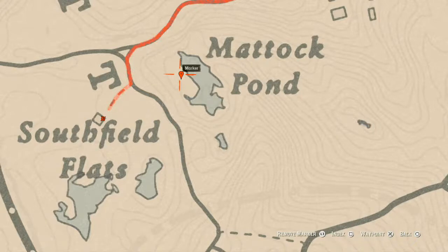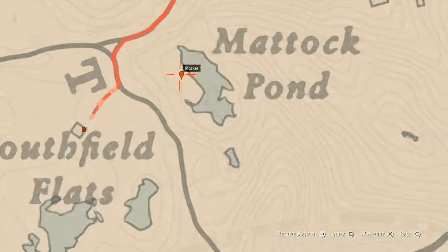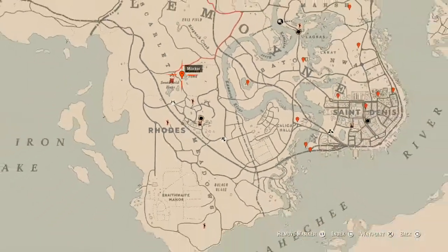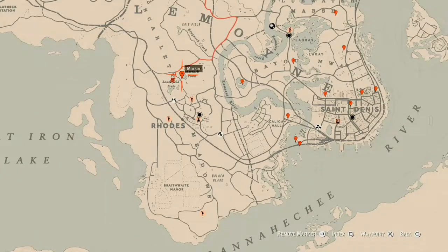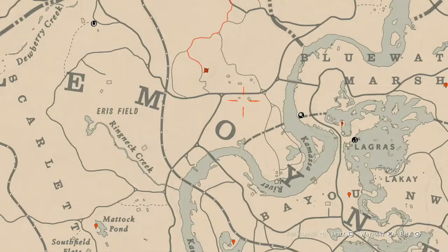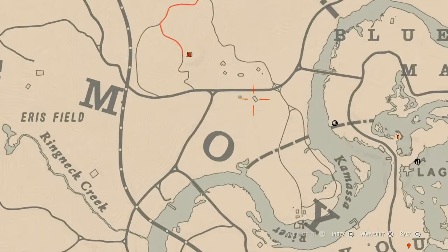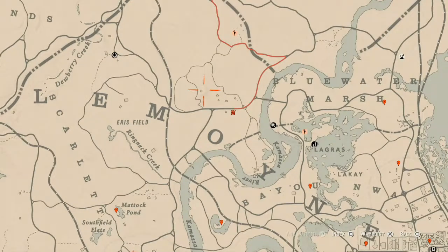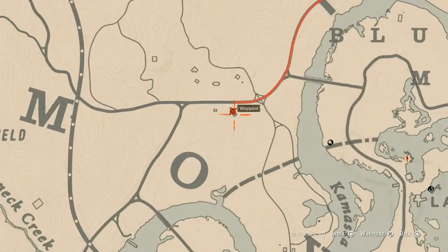At our last marker you will find a random arrowhead — you do not need your metal detector for this one because it is a dig spot, you just need your shovel. There's also an antique alcohol bottle up here — a cognac bottle — and at this other marker location there is a Queen of Cups tarot card inside that building. I'm going to go get all of that in the live stream video.